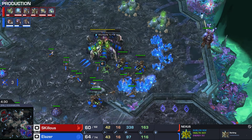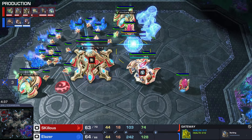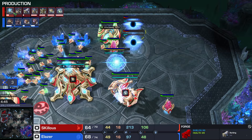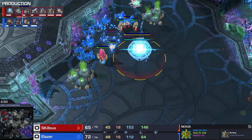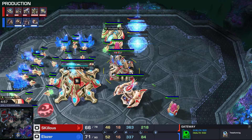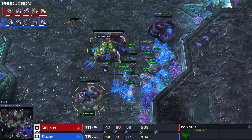How many units does he have on the map? Three Adepts. These two Adepts ended up here. We see a Twilight Council - wait, it's actually a gateway. A misread of the production tab. Now Twilight Council and Forge coming up, so that's a pretty standard progression. But we do have two Oracles instead of three. Is this going to be Blink? It's not going to be that standard Blink Stalker timing with plus one and three Oracles to protect them.